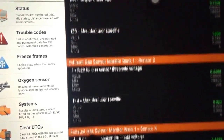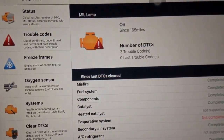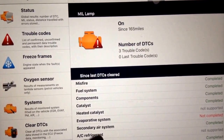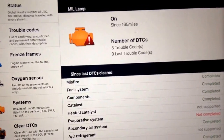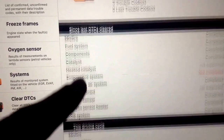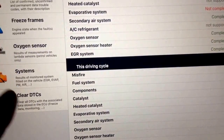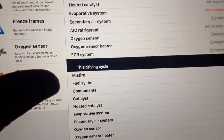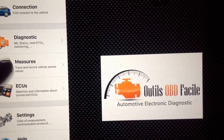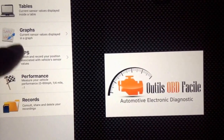Exhaust gas. Evaporative system — not complete. Heated catalyst — not supported. Do I have to drive extra for that? Three trouble codes — yes. I thought I only had two. Well, the car's still running. The measures are something else.